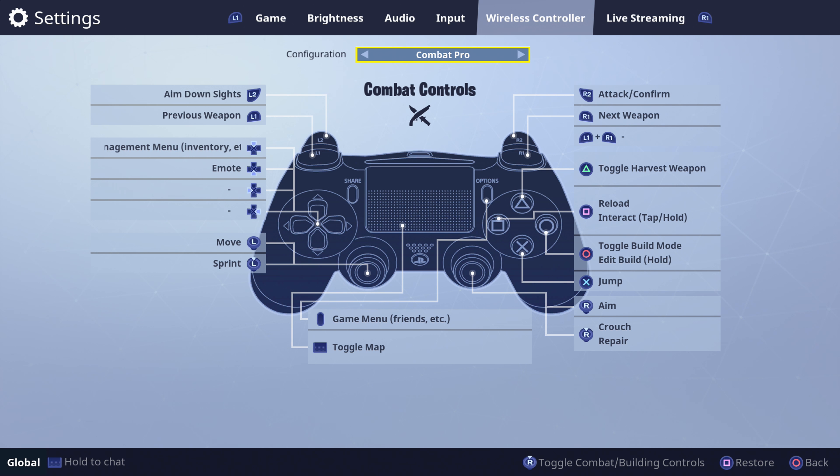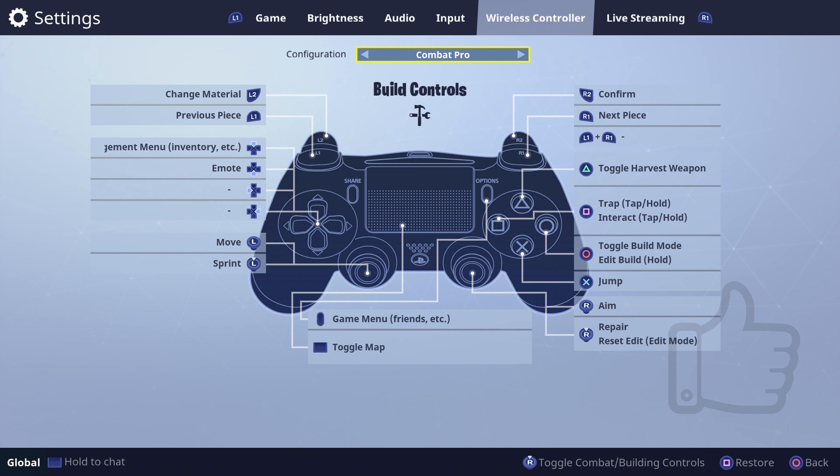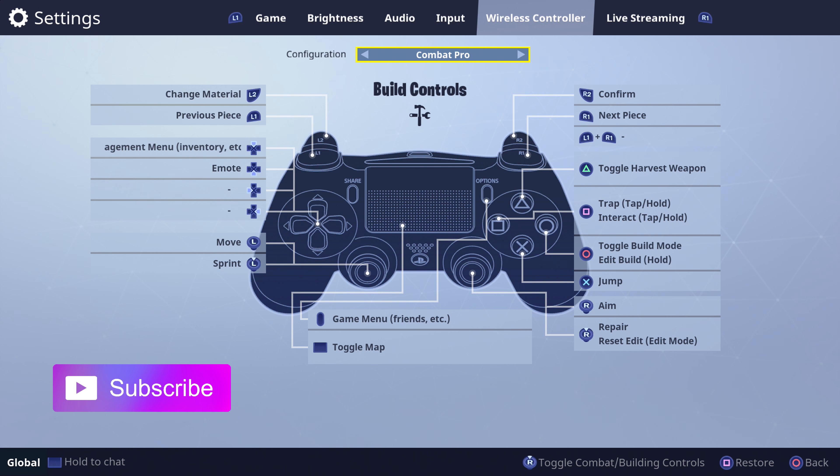The only difference that's a little confusing in my opinion is the map and inventory — they've been swapped. Now up on the d-pad is your inventory and the touchpad is your map. I do see myself messing up here and there, but I see why they did it: if you accidentally touch the touchpad and it pulls up the inventory, it will make you freeze and can get you killed. It's a lot easier to accidentally hit the touchpad than the up d-pad, so I like how they set it up.